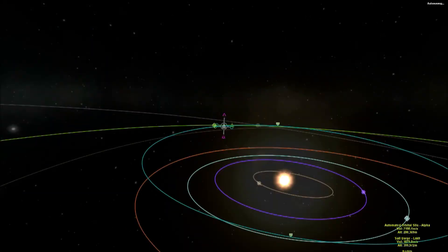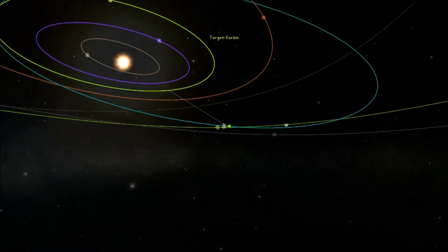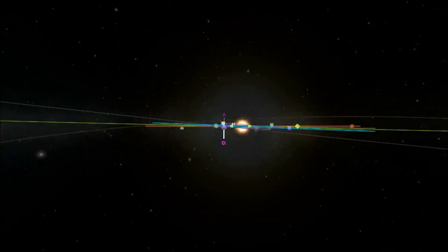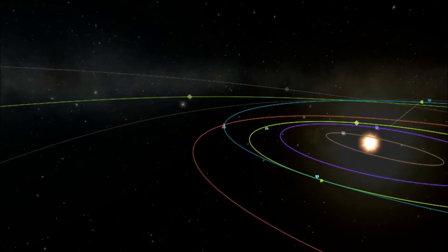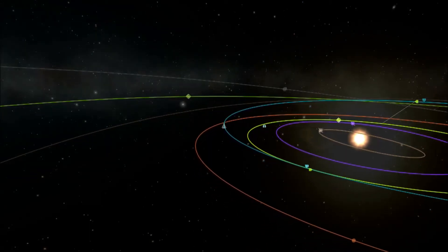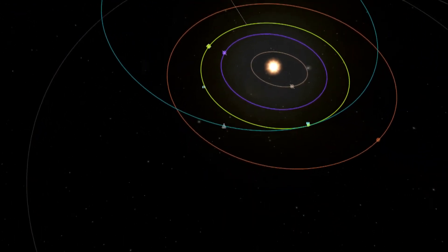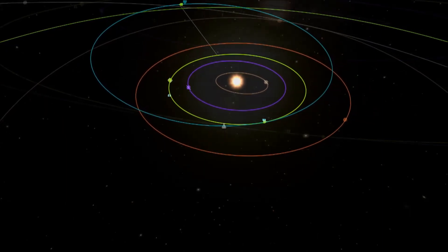I'm setting Kerbin as a target and trying to fine-tune this to get capture a little bit better. I'm doing a quick plane shift because I've come out slightly skew — Jool's orbit is slightly eccentric. After as many corrections as I can manage, I'm actually nowhere near Kerbin. The only way around this is to lay a maneuver node at this point and go around one more time.